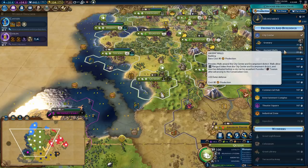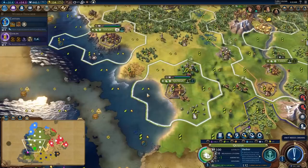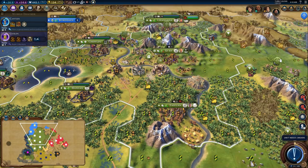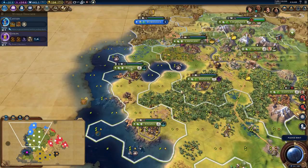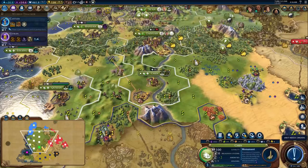We are going to chop through the ancient walls — this will finish the walls and give me overflow that I can spend on a harbor for the trade routes. These warriors may as well move up. I'm building builders over here in Changsha — we'll keep building builders here because it's the most efficient place. Plop that down there for another amenity.